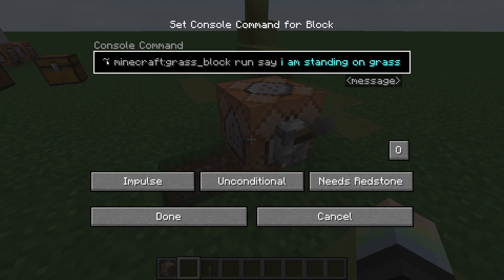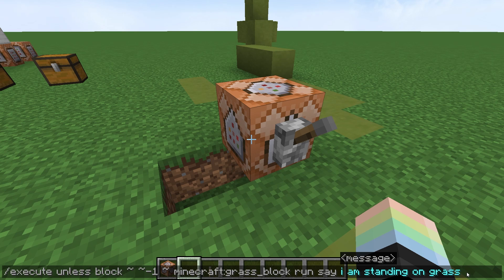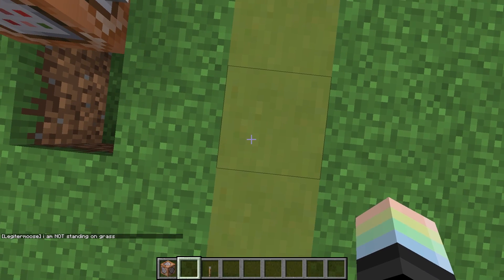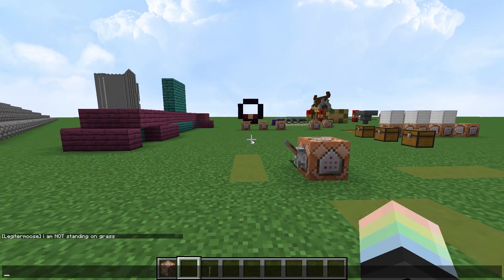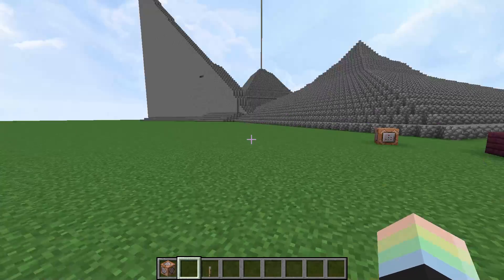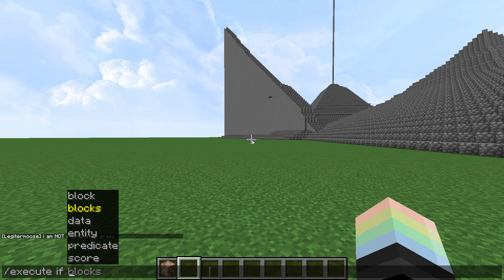Now I'm going to show you a quick variation. Instead of saying if the block below me is grass, we can change it to unless the block below me is grass, run this command. So in this case we'll change our text to say I am not standing on grass. And hey, I'm standing on lime terracotta. Now if I run onto some grass and run it, nothing happens. If and unless — they're just the opposite of each other. Every single conditional is the same between if and unless.